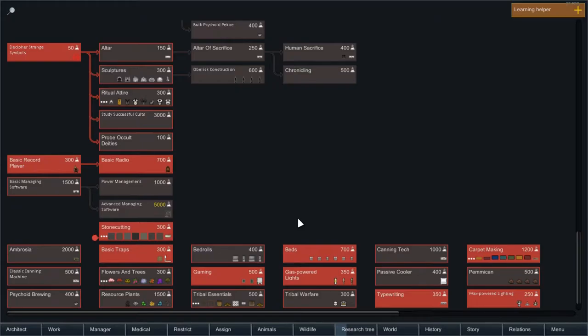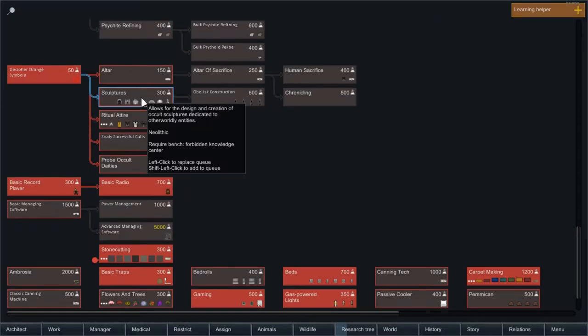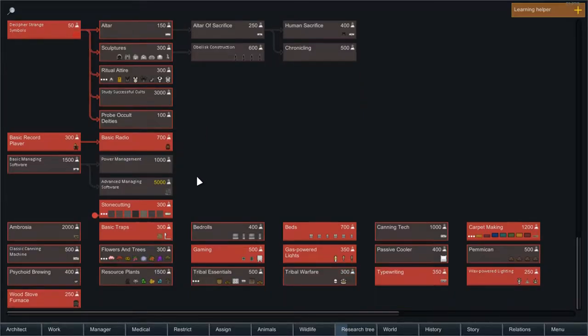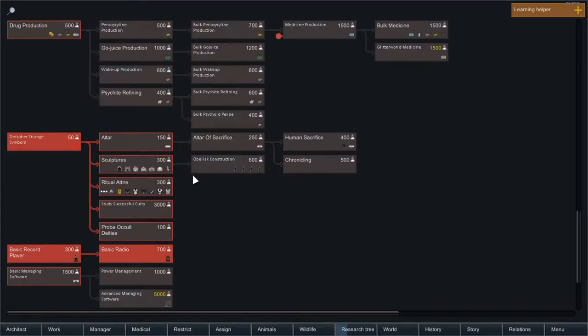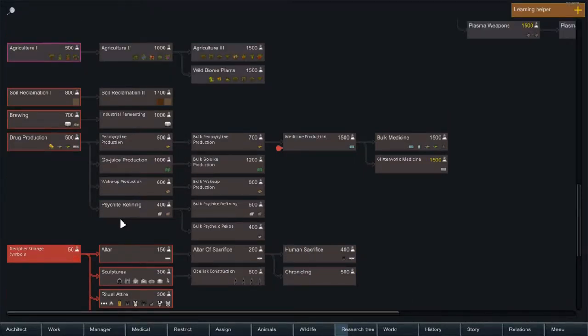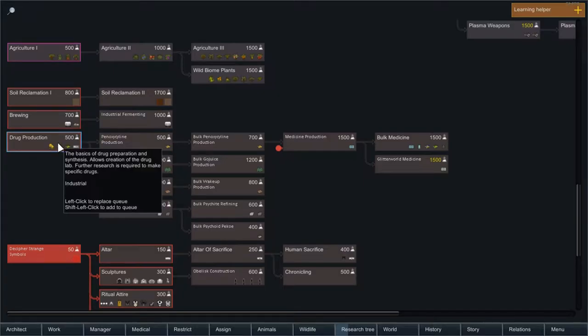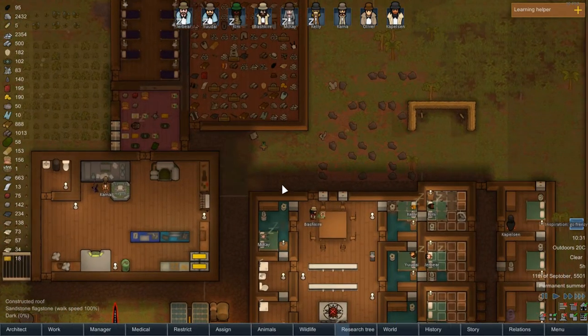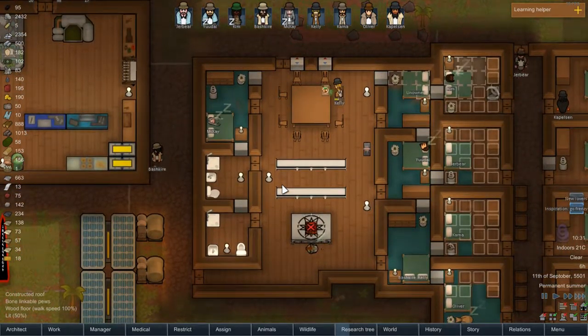Anything down here? Ritual attire, sculptures. Do we have to probe deities again? I'm not sure how we actually pick our god. Human sacrifice - let's maybe not. Drug production, and we want medicine production. Put that on there. Medicine production, there we are.